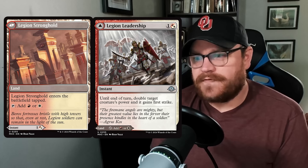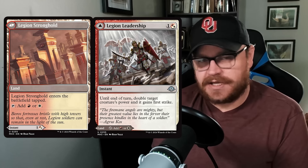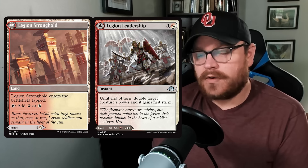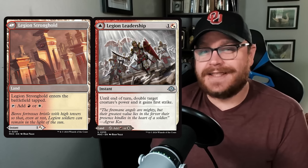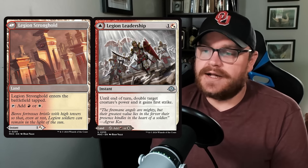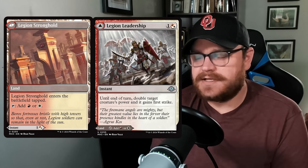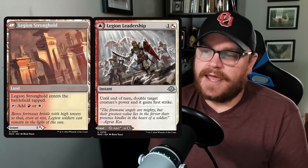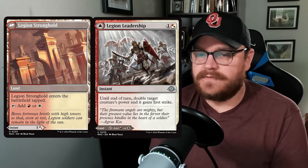Let's dive in to talk about mechanics, and I want to start with the one I'm most excited for: modal double-faced lands are back in the mix. In general, modal double-faced cards are different from your typical double-faced cards because instead of having to play one side and then doing something to transform it, with modal double-faced cards — as the name implies — you have two modes: you can choose to play one side or the other. Modal double-faced lands are particularly interesting because they just tend to be great for limited. We've really only seen them once, in Zendikar Rising, and they're awesome.